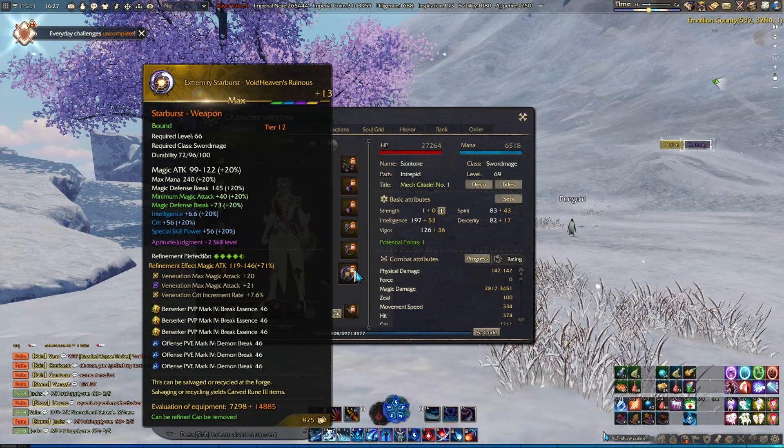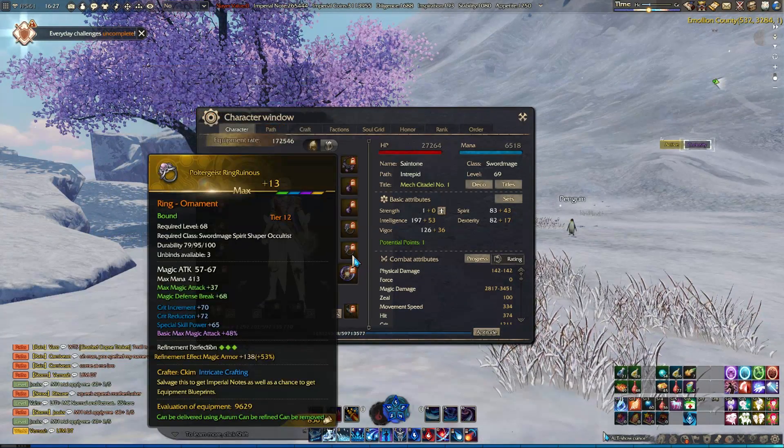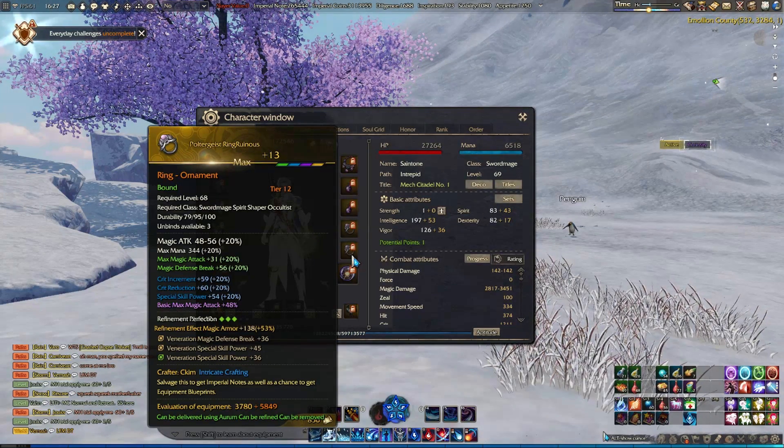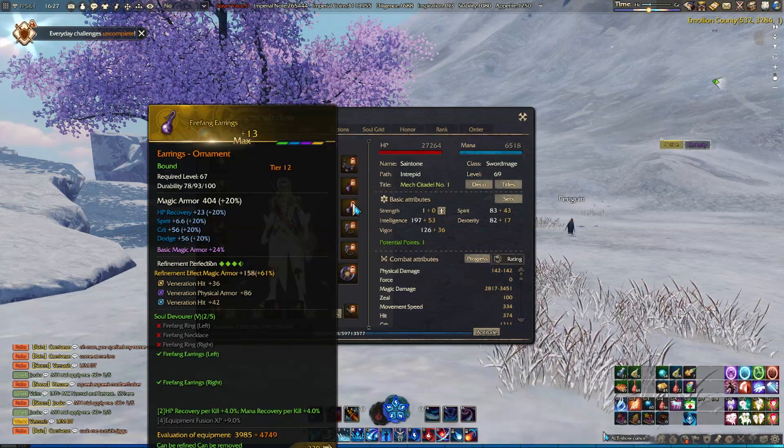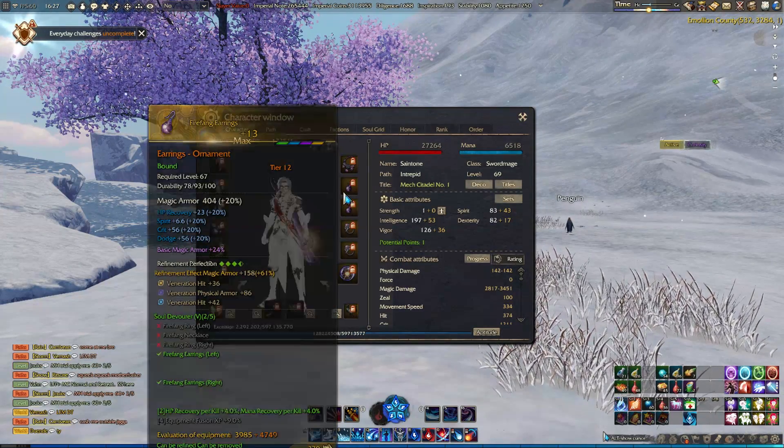Exalt or green stats for offensive items should focus on crit increment and crit, or for weapons any of the triple green exalts like annihilating or perceptive. For defensive items, triple green exalts or ones that focus on physical defense are good.